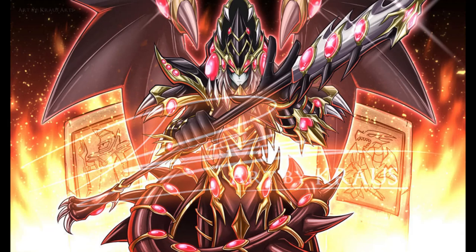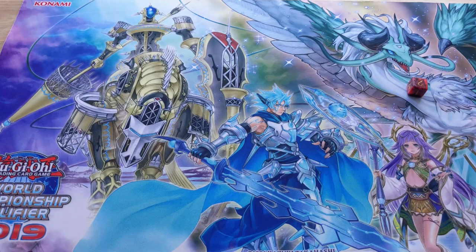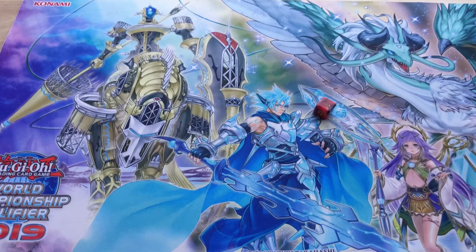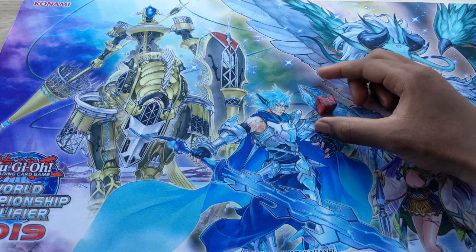Both players will be starting with 8,000 life points, and I will do a dice roll to see who goes first. Let's begin. Time for the dice roll. Let's roll for Alfred — that looks like a 2. And let's roll for Beatrice — looks like a 1. So we will have Alfred going first.